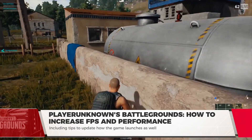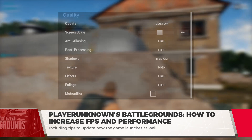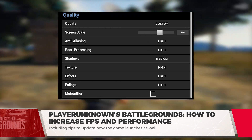At the top right of your screen in the main menu, navigate to the gear icon. You should immediately see the graphics menu to change your settings. From here, you can change your resolution, brightness, and other visual quality assets. Here's what you're going to want to turn down.